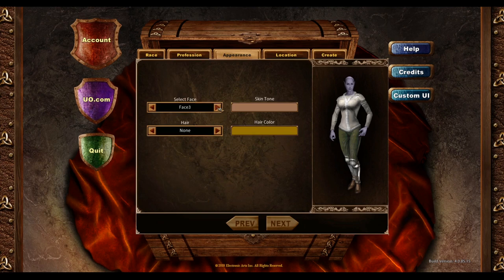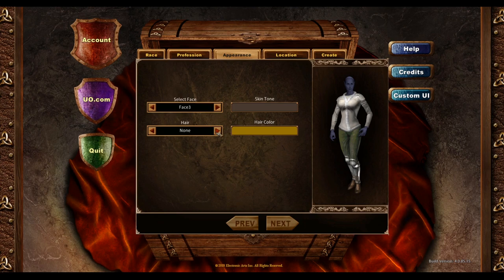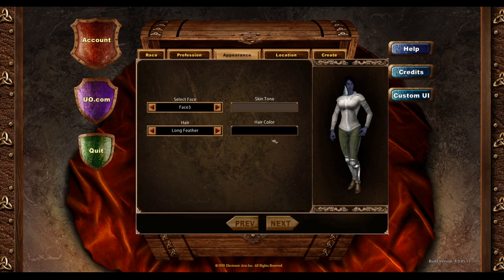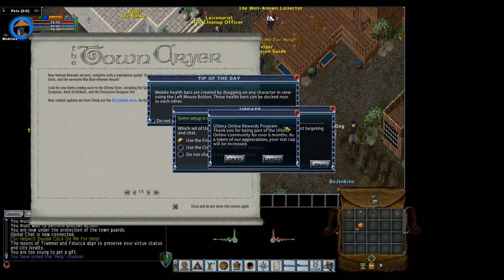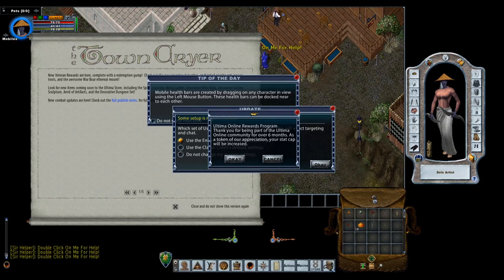Next, select a face — this doesn't really matter. I'll make her a dark elf with feathered black hair. You can change between facets; you'll want to start in New Haven. Then just name your character. Now for the initial Enhanced Client setup for our new Sampire character.